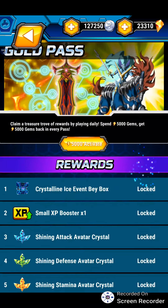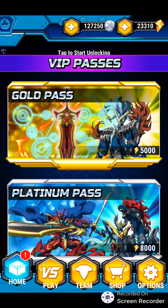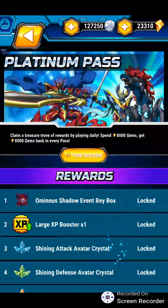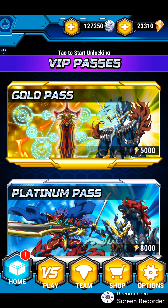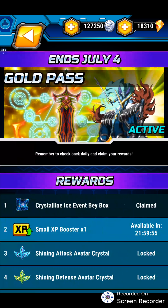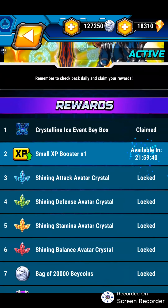I'm guessing it's RNG — random — so each day you could get one of these things. That's for the Gold Pass. And these are the rewards you can acquire daily if you get the Platinum Pass. I must say these rewards look pretty great, and I might as well just get each pass just to see how it goes. When it comes to mobile games I'm pretty used to RNG, but it seems like this is just straightforward — so that's honestly really nice. You just know exactly what you get on each day.